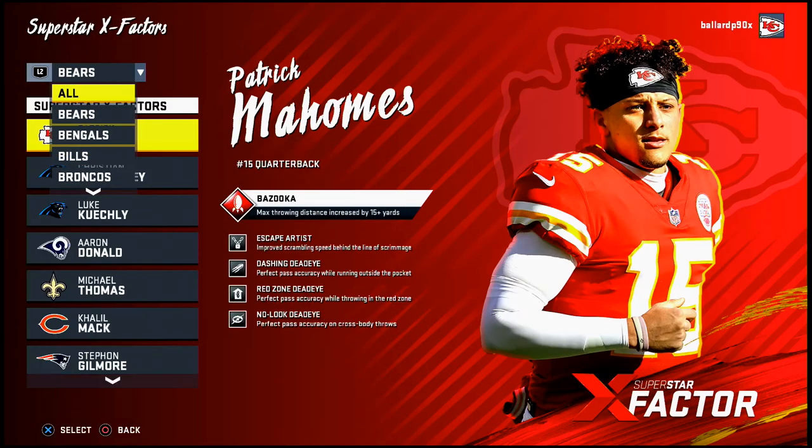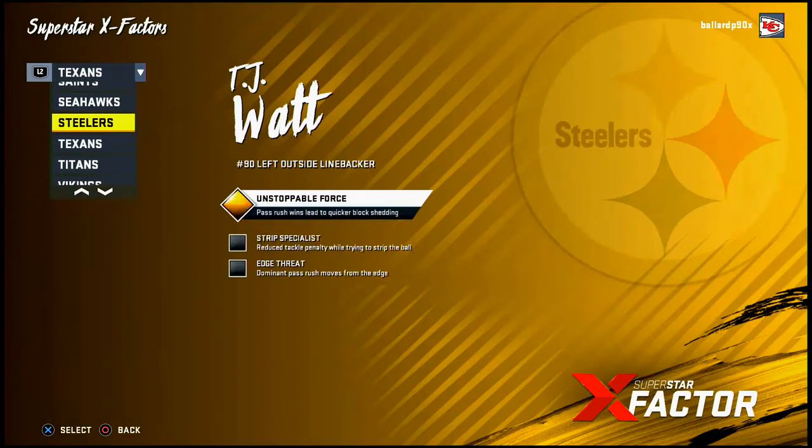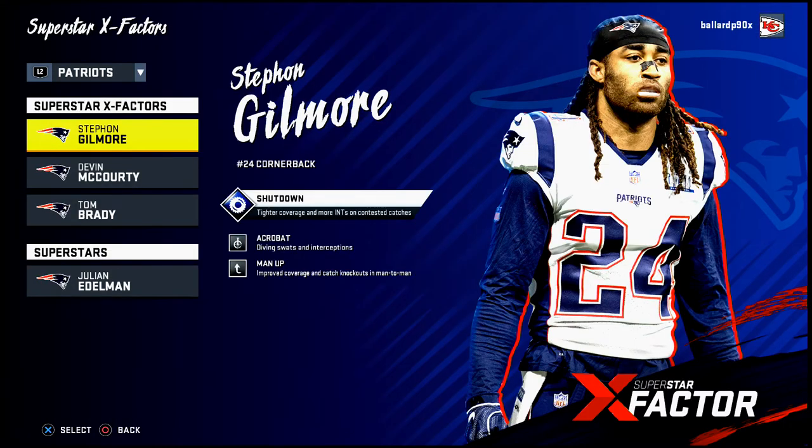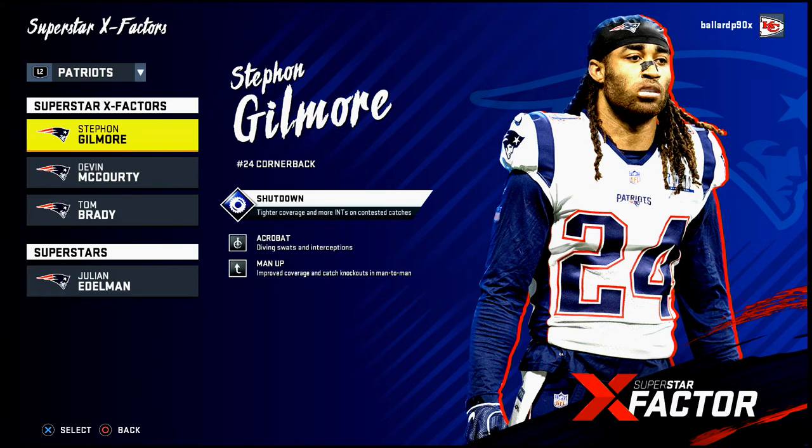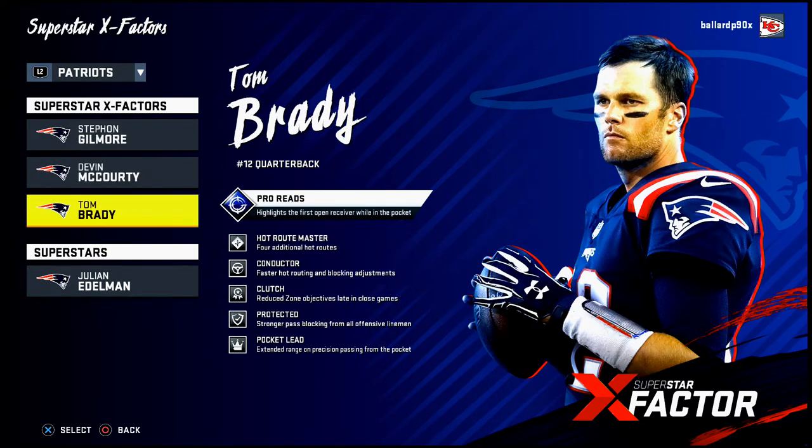Number five at the end of the year is the New England Patriots. Their pass defense is great — Devin McCourty has Zone Hawk and Lumberjack, Stephon Gilmore has Manned Up which lets him shut down nearly everyone in man coverage. On offense Tom Brady has Hot Route Master for creative play concepts, but you can't scramble him. Their defense also lacks a reliable pass rusher and run stopper, which is why they land at number five.